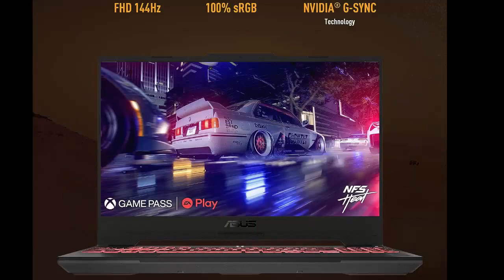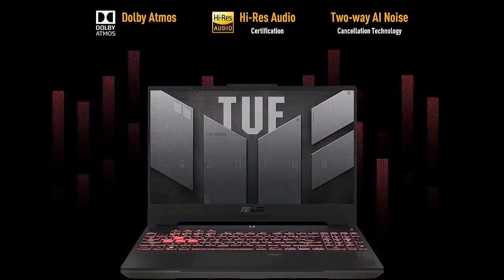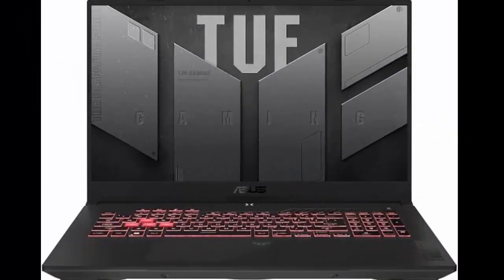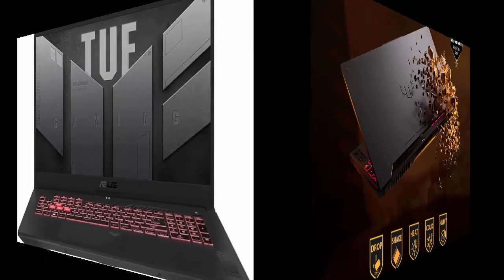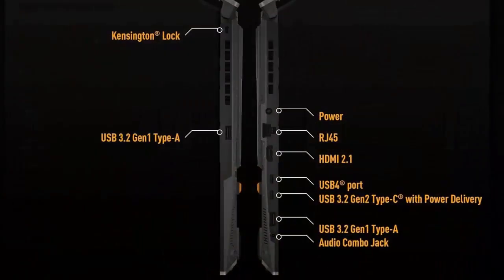Blow away the competition. The TUF is equipped to handle its high-power CPU with a pair of 84-blade arc flow fans, which improves cooling performance without extra noise. MUX Switch with Advanced Optimus: a MUX Switch increases laptop gaming performance by 5–10% by routing frames directly from the dGPU to the display, bypassing the iGPU.